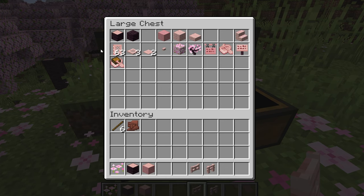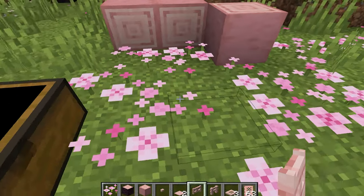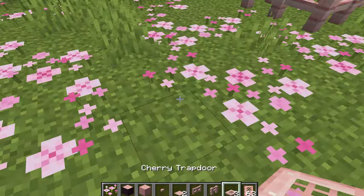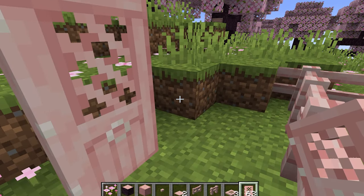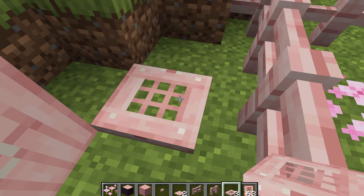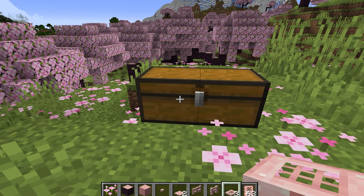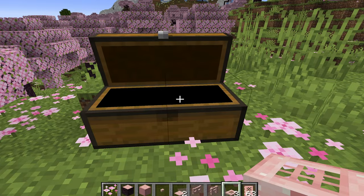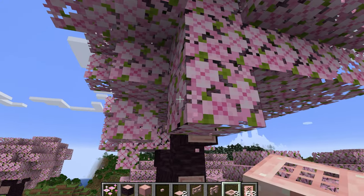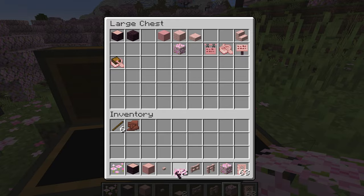There's the cherry stairs, cherry door, cherry trapdoor, and pressure plates and buttons. Let's look at the door a bit better — there's a window, a very patterned window. There's the cherry trapdoor with three holes in the middle, which is quite similar to the regular open trapdoor. There's also the cherry leaves, found on the tree itself, and the cherry sapling, which can be bone-mealed into a tree.